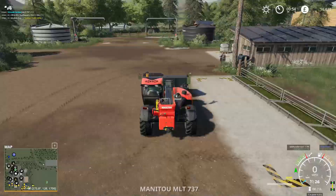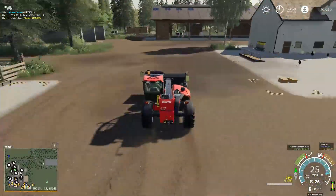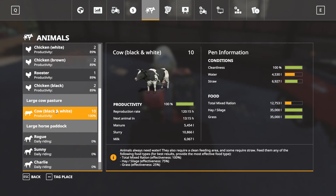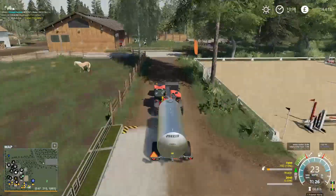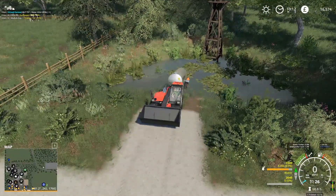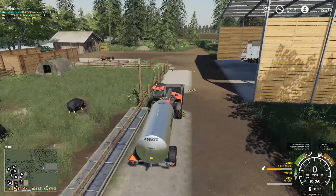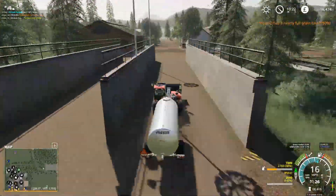We've cleaned our pigs out. We actually need to clean the chickens out as well but I forgot to do that. All of our animals could do with a top-up of their water - the pigs especially. What we'll do is back our water trailer in, give it to the cows last because the cows tend to drink more than everything else. So we'll do horses, pigs, and sheep first.